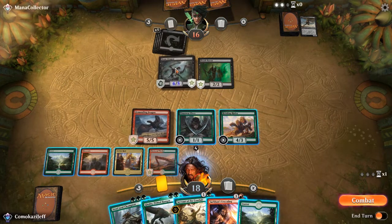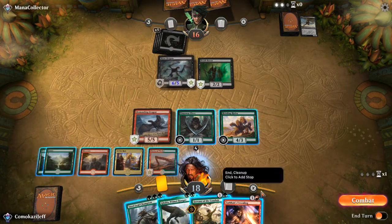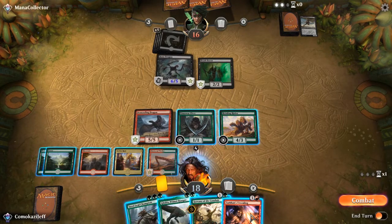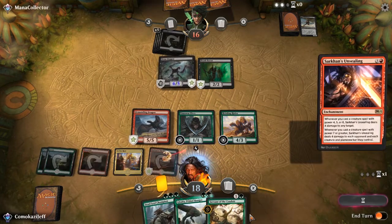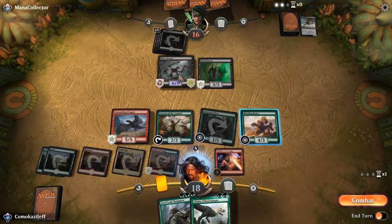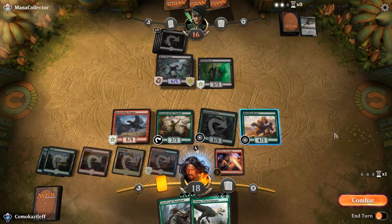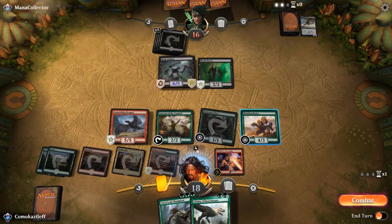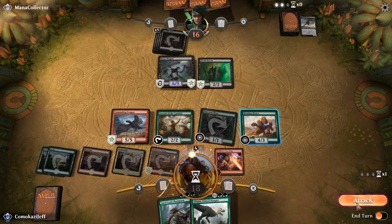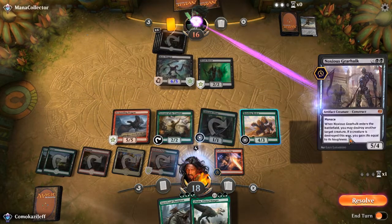Every once in a while Arena goes down on me a little bit like this — I'm hovering over stuff and you can't read it, so I'll try to remember what it's saying. I have to double click to play it as well. So we're going to play Sarkhan's Unsealing, play Servant of the Conduit, get some more energy. Now we have double triggers for this guy. This does have Death Touch, so we could trade there.